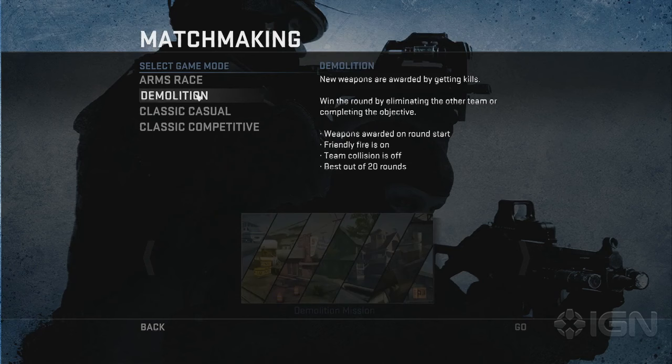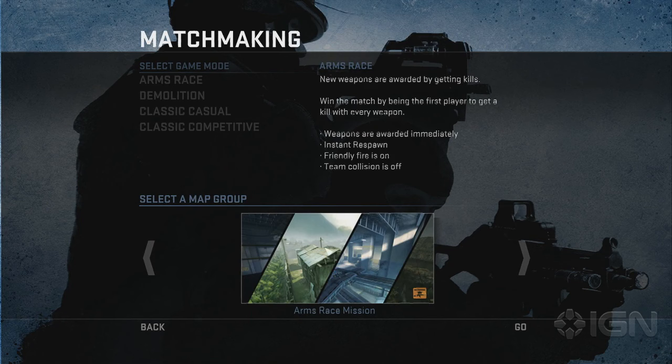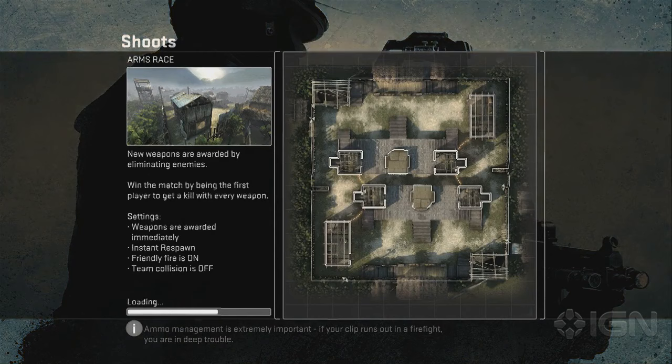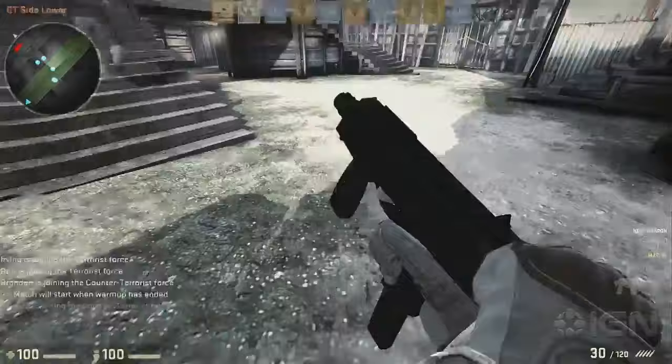What you're looking at here is the mode selection for Counter-Strike: Global Offensive. You can go into Classic Competitive, which has classic maps with Diffusal and Hostage Rescue game types. Or you can go into Demolition or Arms Race, which came out of the mod scene and is now officially implemented. In Arms Race, you win by being the first player to get a kill with every weapon — as you make a kill, your weapon is swapped out for another one, challenging you to master different weapon types.